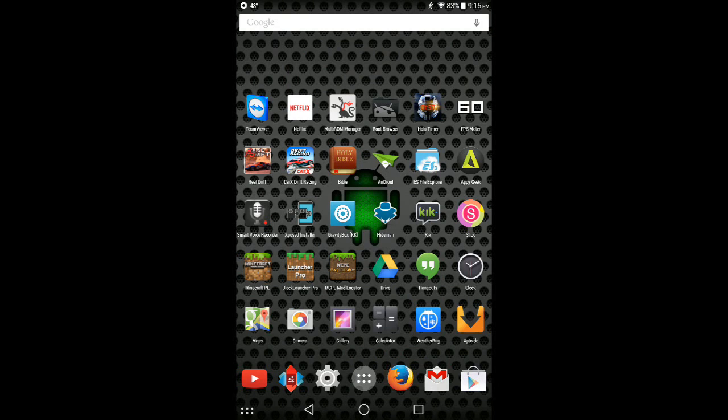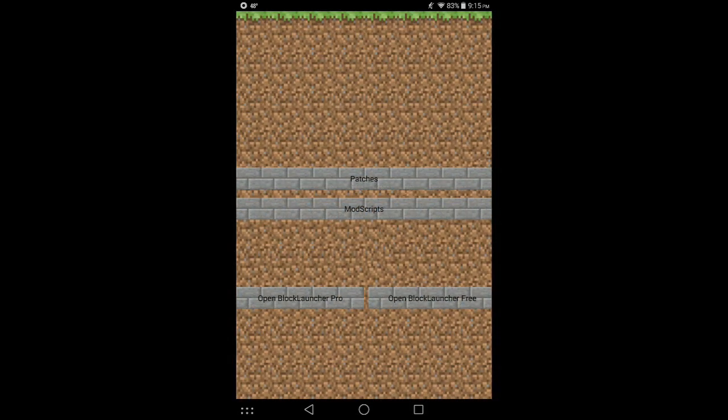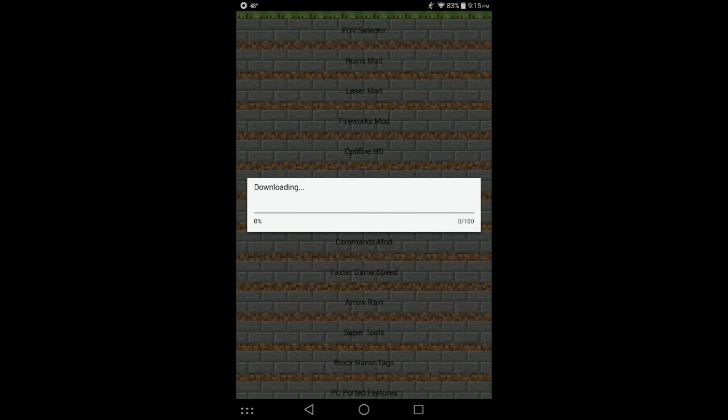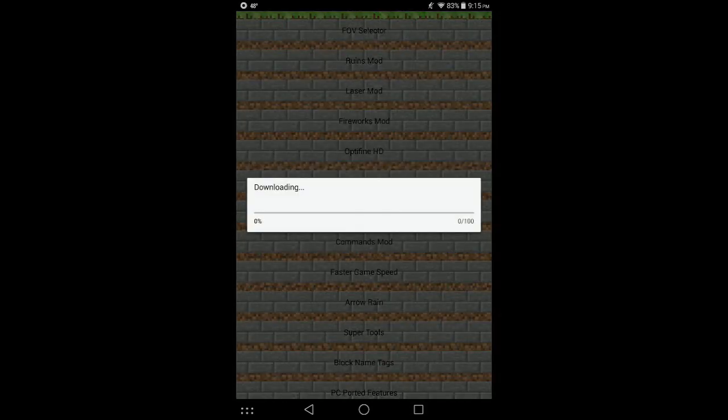Once you have MCPE Mod Locator installed, go ahead and open it up. You'll be taken to a screen like this and you want to click Mods up on top, then click Mod Scripts, then hit 0.9.5 and select the Optifine mod — hit Download Now. And then look for the No Lag mod, or Reduce Lag mod, right here — hit Download Now.